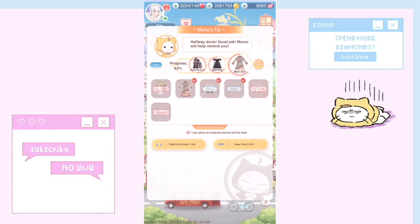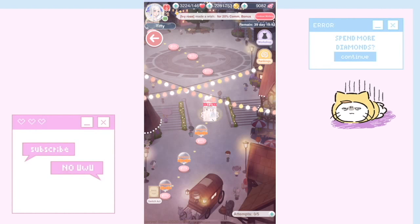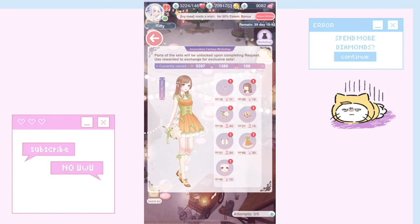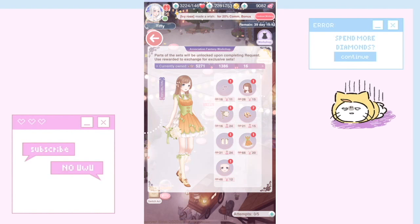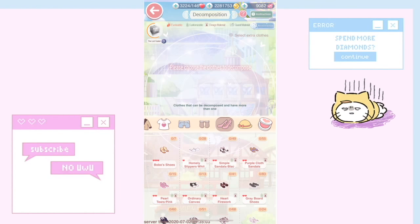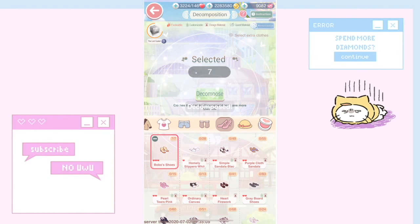There are several ways to get hope rings, mostly useful for players already in associations. In the Workshop, there are items you can get cheaply — without diamonds, coins, or stamina — and then decompose. My favorites are Bobo Shoes and Bobo Socks; the socks give slightly more hope rings but cost a bit more in bracelets and earrings. I spent all my earrings, so I'll go to decompose shoes — I have seven Bobo Shoes (three-heart items) and I'll decompose them.